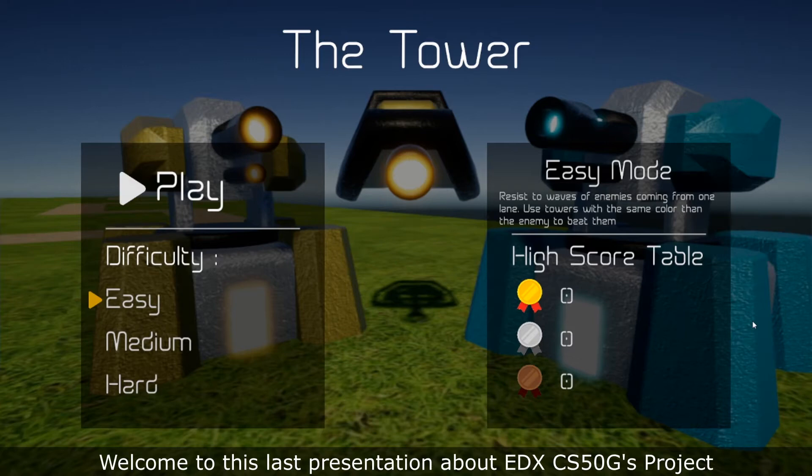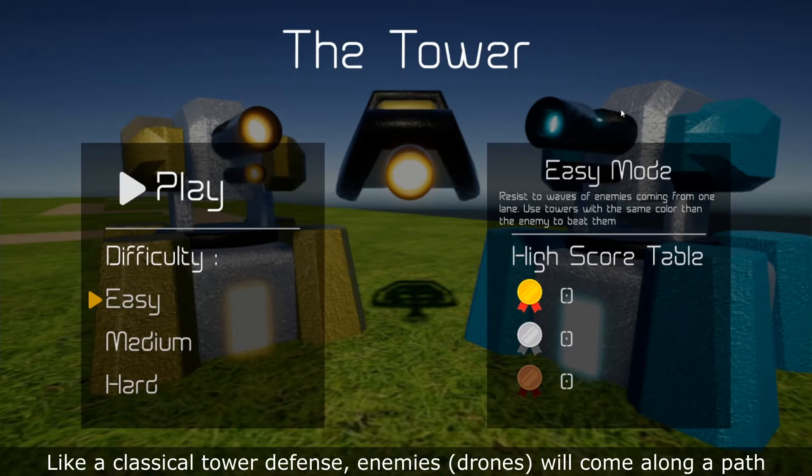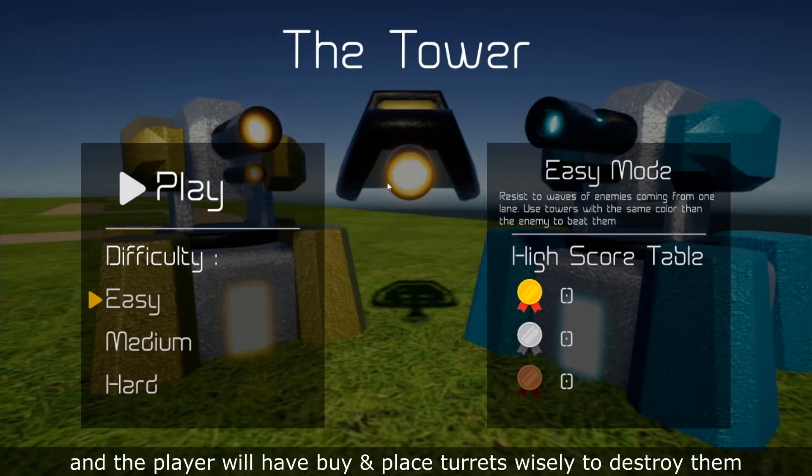Welcome to this last presentation about EDX CS50's GEES project. Today I will pitch my tower defense game made with Unity. Like a classical tower defense, enemies will come along a path, and the player will have to buy and place turrets wisely to destroy them.